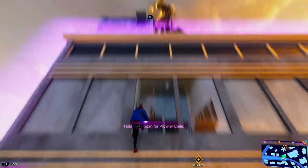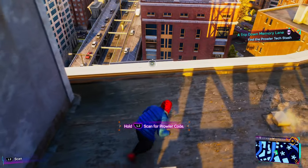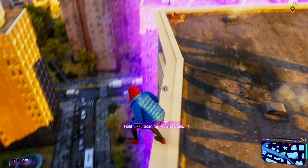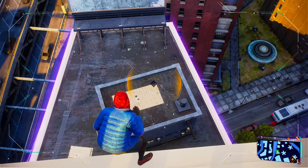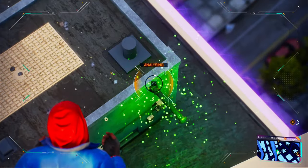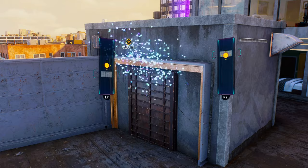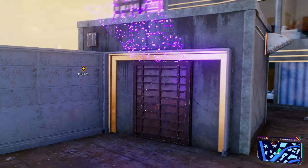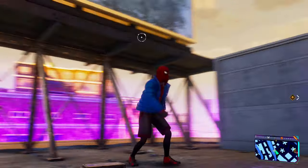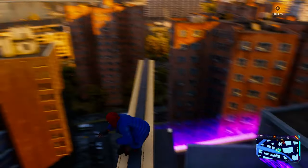Make sure that you are doing this as Miles Morales. If you get to this location as Peter Parker, you can just quickly switch to Miles and he'll show up at the exact same location. Just as with all of these Prowler locations, you just need to use your scanner to look for the different puzzles that you need to do to be able to get inside. All of these puzzles are pretty straightforward — there's usually two to three different things that you have to scan and open up. You're going to see the little purple thing, which means we need to get up a little bit higher.